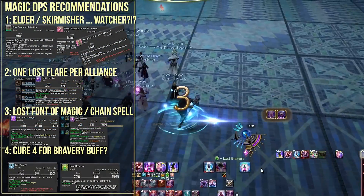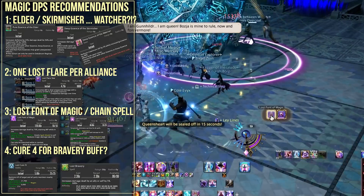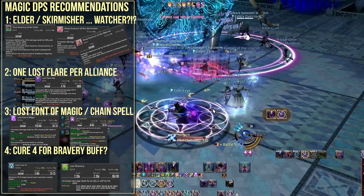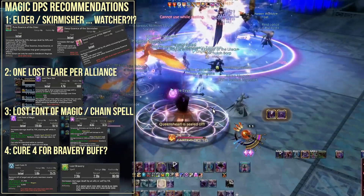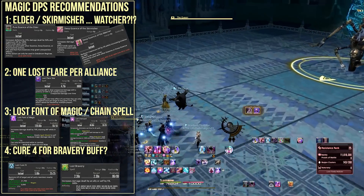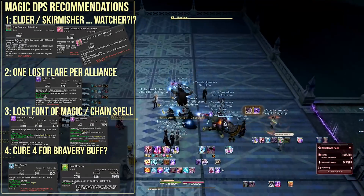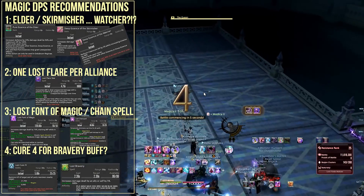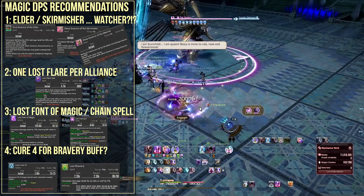Now let's talk Magic DPS recommendations. If you are the only Black Mage in the alliance, you're probably going to be the one using Lost Flare Star due to that bizarre MP cost. My recommendation for essences is Spirit of the Elder if you can possibly manage it, with Skirmisher as a decent alternative, or Watcher essences. Spirit of the Elder goes extremely well with Cure 4 to buff the entire party with Bravery, and it's a very solid easy-to-maintain buff. Regardless, it's a 50% damage increase, so it is very much worth taking.